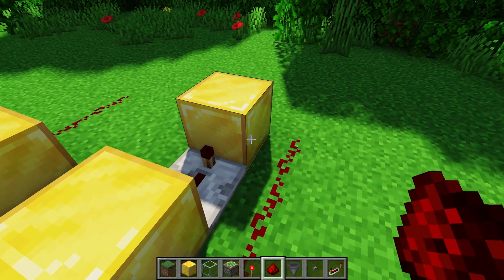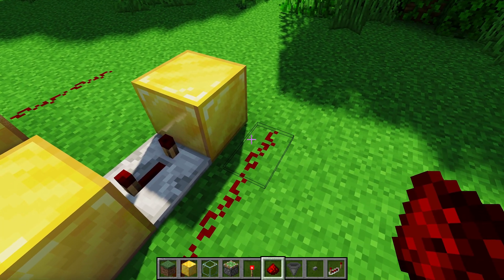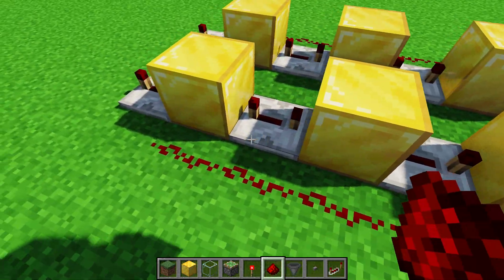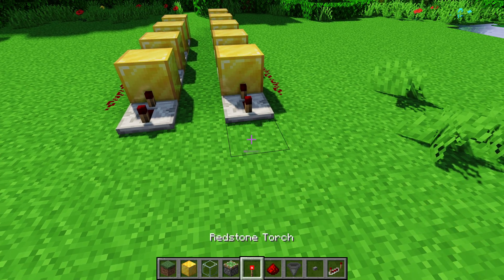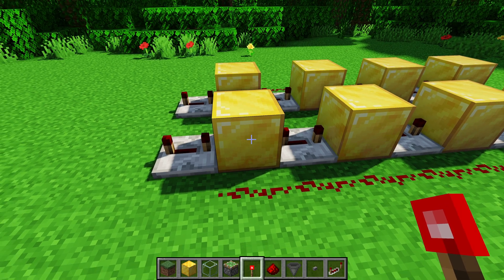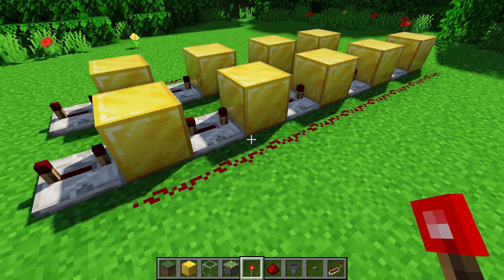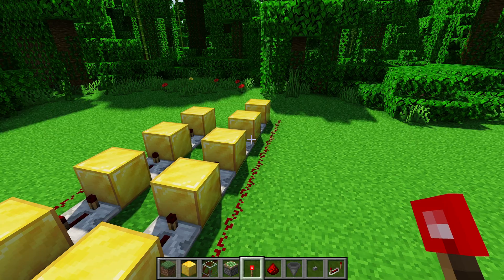Then you place redstone dust to the side of these opaque blocks so that it's able to grab the signal — if the block is powered, it'll power the redstone dust next to it — and you attach them to all of your opaque blocks. So what happens is when we power this, it will essentially power this block for 4 ticks and then it turns off, and this one powers for 4 ticks, and then this one powers for 4 ticks. But because the redstone dust is attached to all of them, it will be on continuously, even though not all of the blocks are on at the same time.